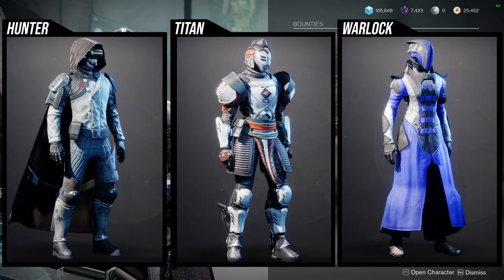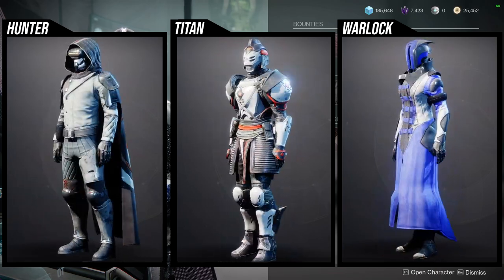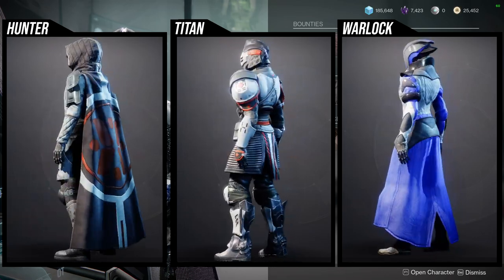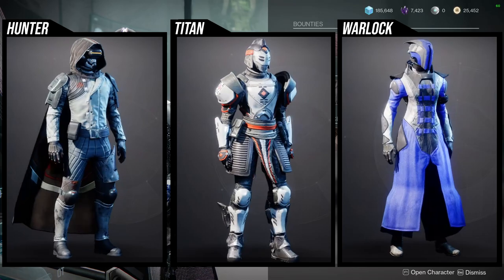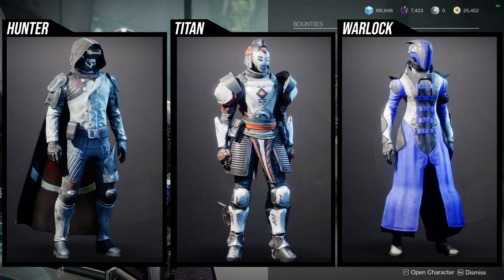As for the armor, we reviewed this armor about two weeks ago so I won't talk too much about it. For Hunters, I think the helmet is usable, the arms and chest piece are definitely really usable, and the boots and cloak are the weakest portions. But overall I think it's really cool and I'd recommend some of these pieces.